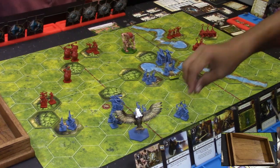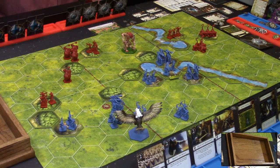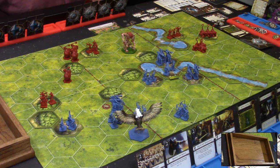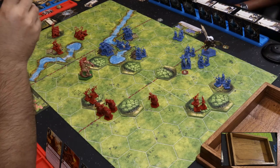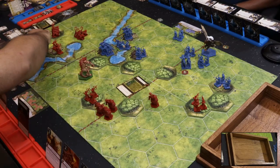After the forced single-unit turn, Carlos scores one for the bridge and one for the hill — putting him at ten victory points. It's now William's turn. Victory condition check: Carlos has ten, William has nine. Game continues. William plays Attack Left, ordering three units on his left into attack position.